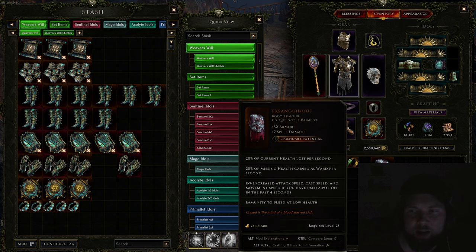Then we get into some of the low life builds, and that's where Inzanglius comes into play. Inzanglius consumes a portion of your current health per second, and then based on how much life you're missing, it takes a percentage of that and gives you ward — which is basically additional health but in a different stat.